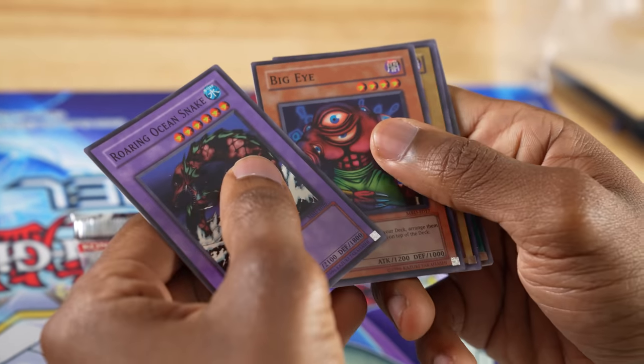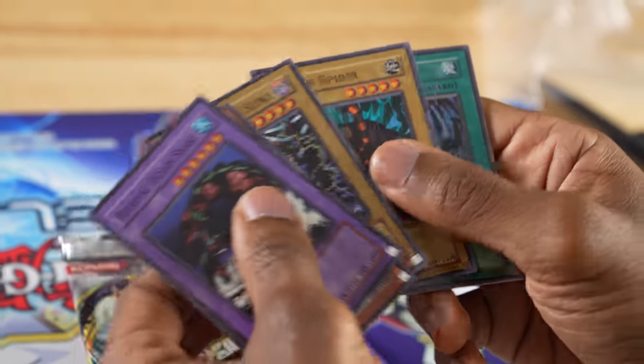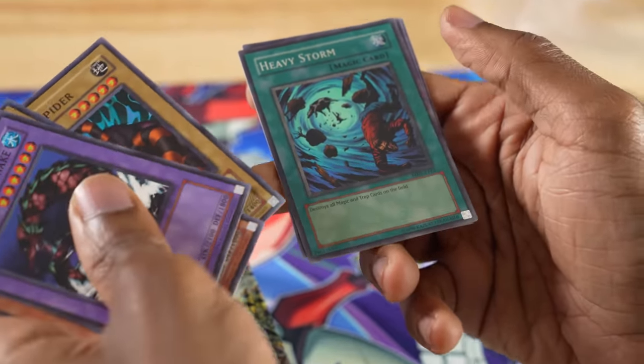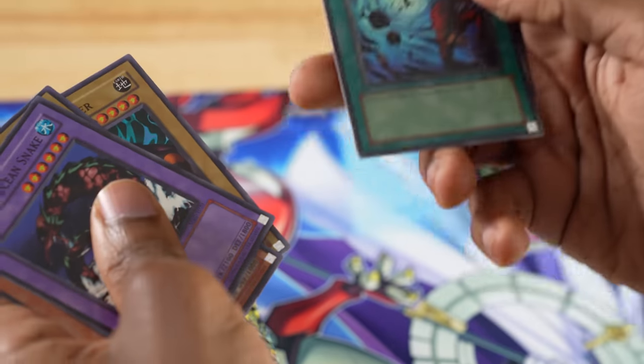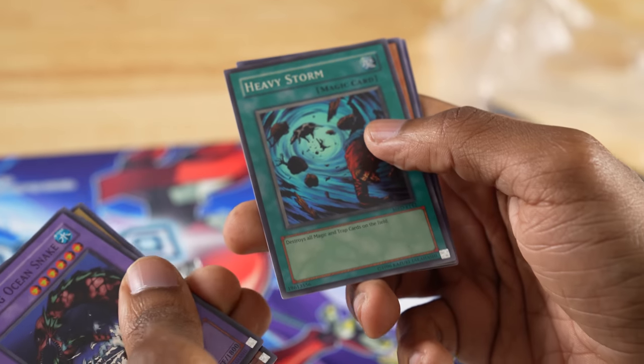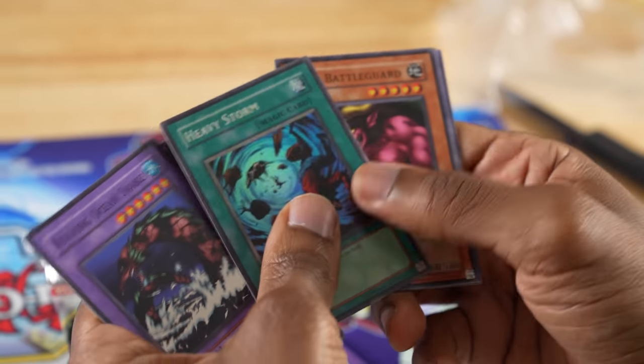Roaring Ocean Snake, Big Eye, Doma the Angel of Silence, Hunter Spider, Heavy Storm! We've gotten foil, so these packs are legit — it was a real concern. Super rare magic card — destroys all magic and trap cards on the field. This is going to be very powerful and I'm happy to have it.